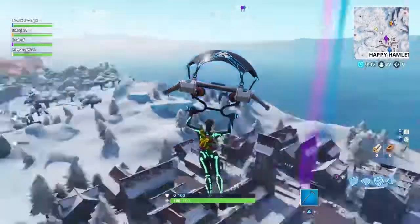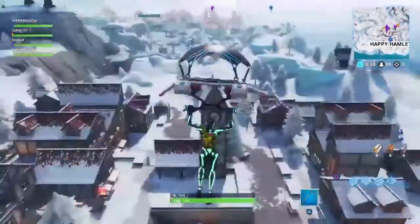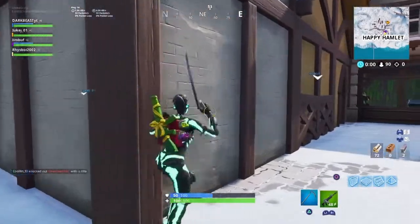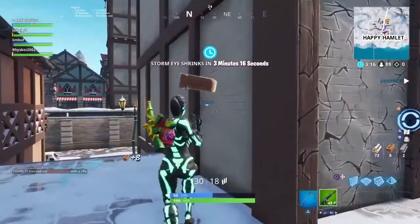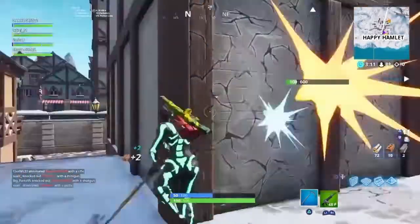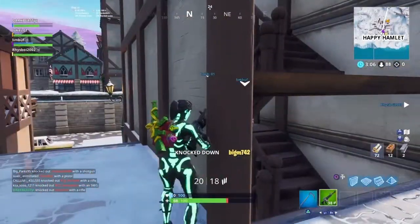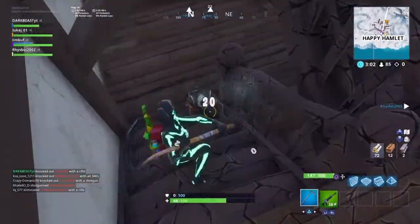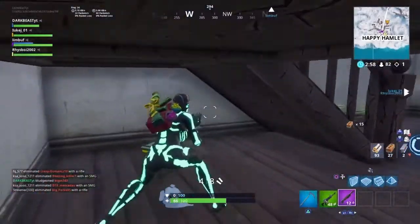Yo, what is up guys, Darkbeast here and today we're going to be talking about Season 7 Week 4 Challenges that will be releasing in just a few hours. We all know that Epic releases new challenges every week in Fortnite, usually on a Thursday, and there are seven challenges released — three that are free and the rest are for only people that have paid for the battle pass. The challenges have been leaked, so they could change in the future, so if it's wrong, you can't complain with me. That's a little disclaimer before we start.